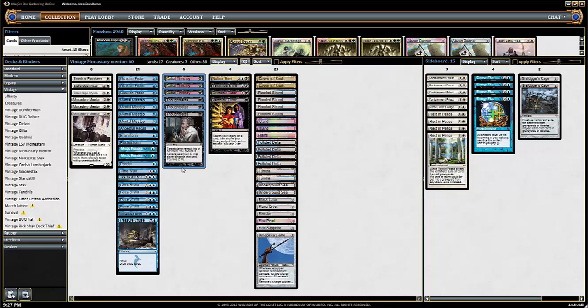This is our Discard Suite. We've got three Thoughtseizes, three Cabal Therapies. I did three and three because I was thinking maybe two Cabal Therapy or two Thoughtseizes. The only thing with Cabal Therapy is if you don't have a Probe or a Thoughtseize, it's not that great on the first shot. But on the second shot it's awesome, so it's one of those things where you've got to have a balance.